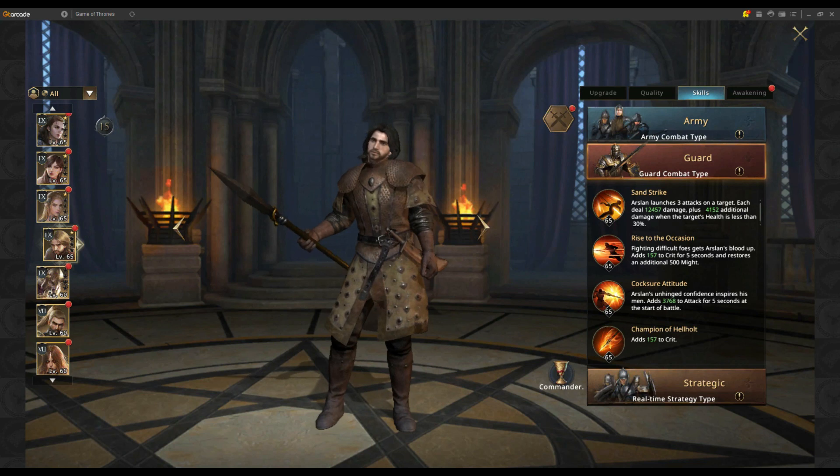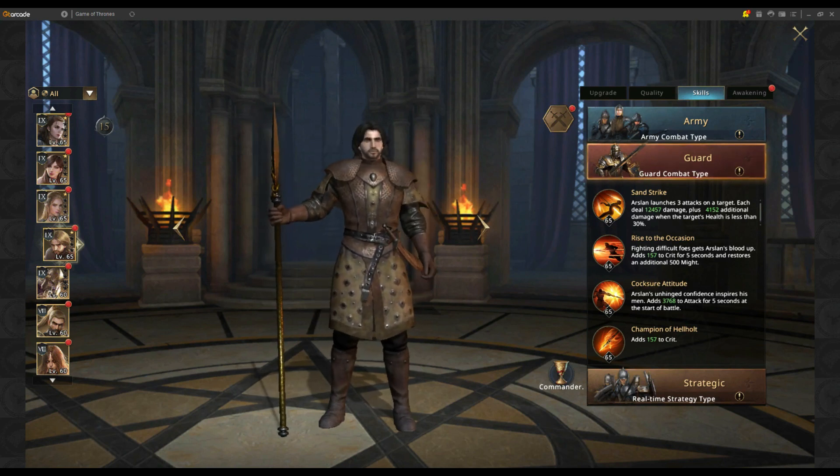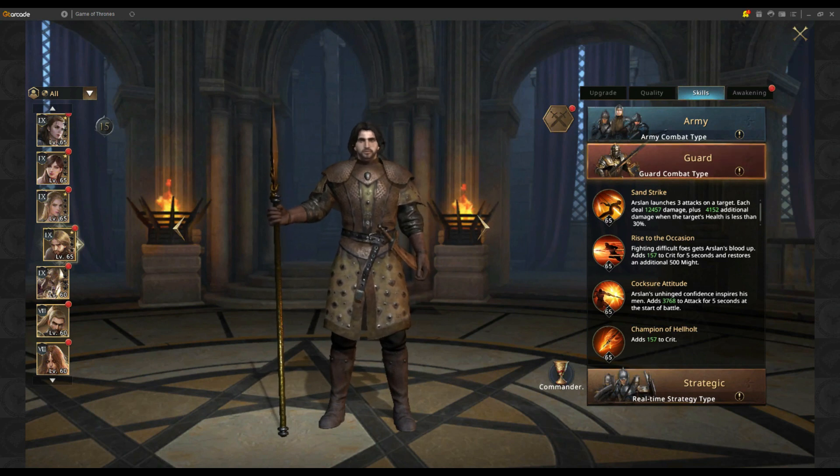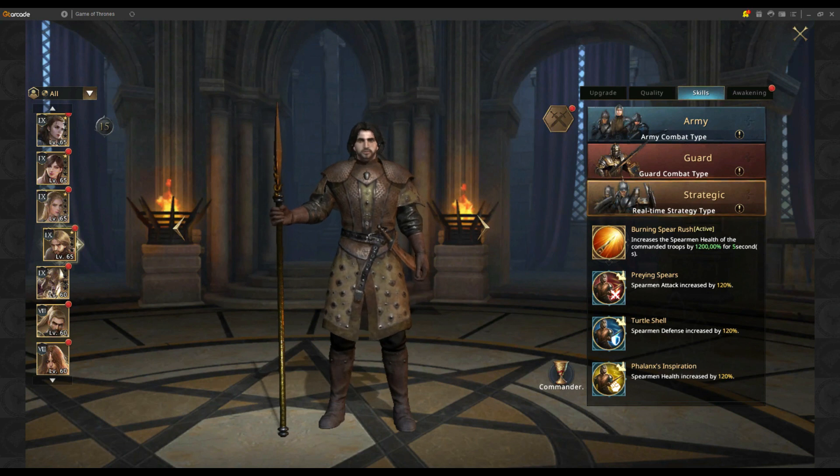On his passives, he increases critical strike for five seconds and restores an additional 500 Might — the consumable used by commanders to launch their active skill, which in this case is Sun Strike. Arslan also increases attack for your commanders for five seconds at the start of battle, and lastly adds 157 to critical, which can significantly increase critical damage output.